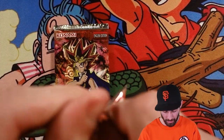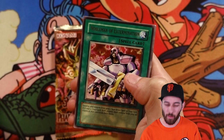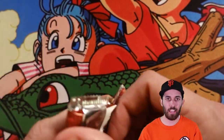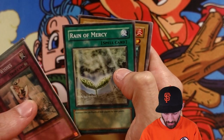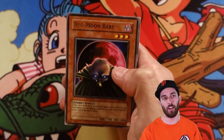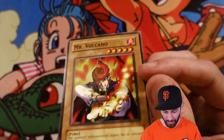Come on, Pharaoh's Servant — we need the holo for every pack we open here. Thousand Eyes Idol — that's nice to have. Mystic Pro, Four-Star Ladybug of Doom, Insect Barrier, and Noblemen of Extermination again — are you kidding me? Driving Snow, Bombardant Beetle, Earthshaker, and Gradius. I think just like Metal Raiders, Pharaoh's Servant is going to give us a bunch of boo-boo. Solemn Wishes, Burning Land, Reign of Mercy, Dokuro Yaiba, and another rare — Red Moon Baby. All-Seeing White Tiger, Time Seal, Sword Hunter — that's a cool OG card — and Mr. Volcano. Sometimes they just didn't really think of what they were making back in the day.